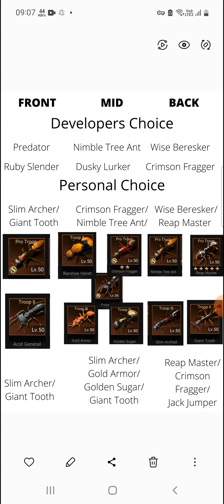Since I now have Reap Master, I've eliminated Jack Jumper from my list. Since I also have Crimson Fragger, I've eliminated that option too. My current PvP formation is: Slim Marker or Giant Tooth in front, Crimson Fragger in mid, and Reap Master in back. For PvE, let me give you a quick recommendation.